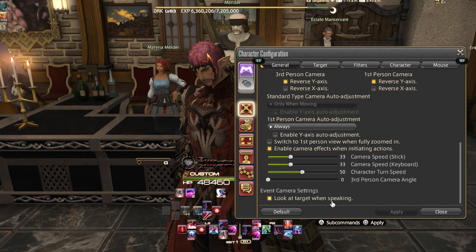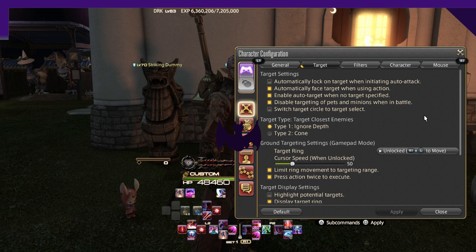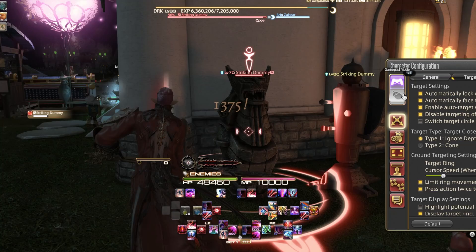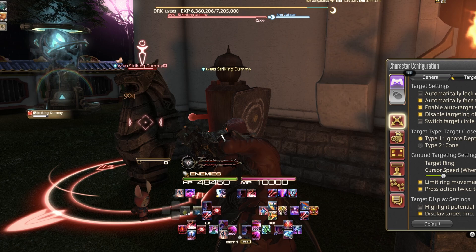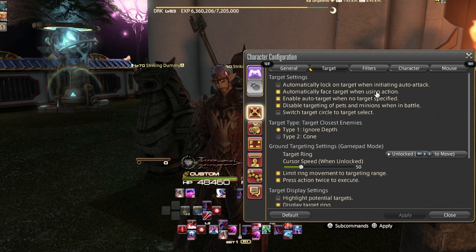On the General tab, under Camera Event Settings, 'Look at Target When Speaking' is useful for roleplaying — you can turn it off if you prefer. Under Targeting, you can enable 'Automatically Lock On Target When Initiating Auto Attack.' If I turn that on and start auto attacking, my character locks on and I can strafe around the target. You can press down on the left stick to toggle this on a controller. You also have the option to 'Automatically Face Target When Using an Action,' which you can turn off if needed.